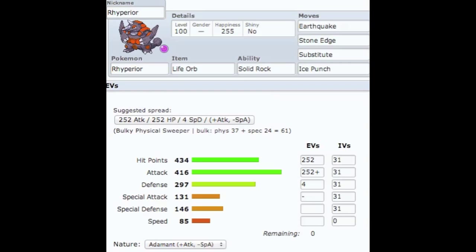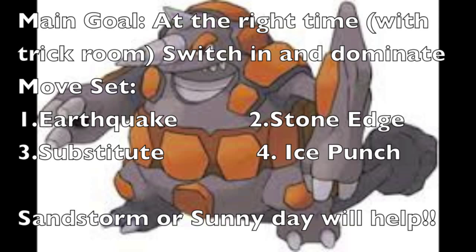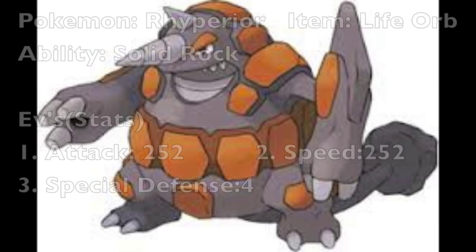Just imagine if he always goes first — it's pretty crazy. His attack is over 400. I have Substitute because his hit points are over 400 — 434 exactly — so a substitute costs just 108 HP, which is pretty enormous. His main goal is to switch in at the right time with trick room and dominate the opposing team. Move set: Earthquake, Stone Edge, Substitute, Ice Punch. I recommend this on a sandstorm team or with sunny day — sunny day lowers the 50% attack boost from water moves, so that'll save you. You always go first with such high damage and hit points.